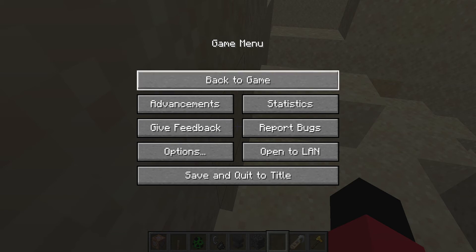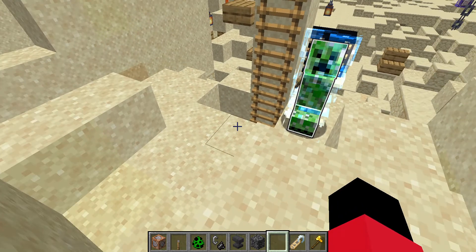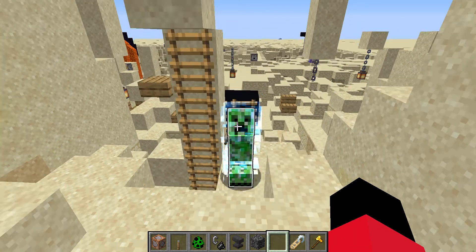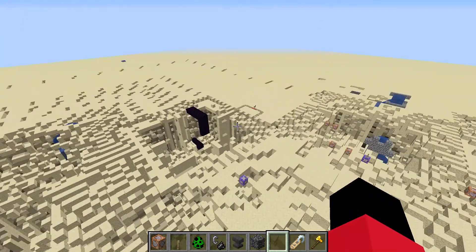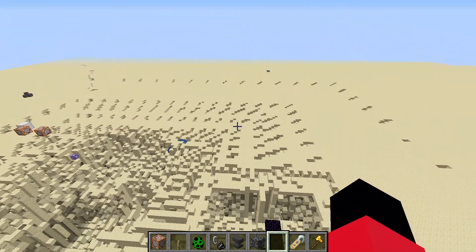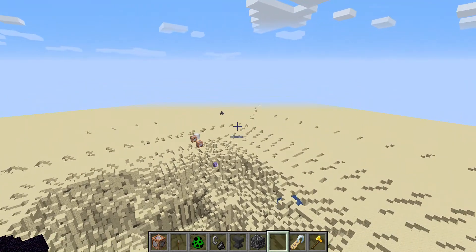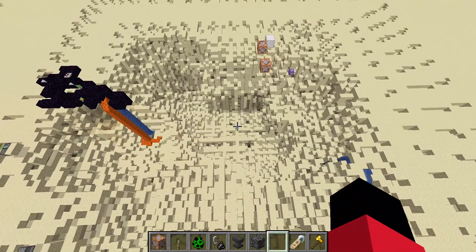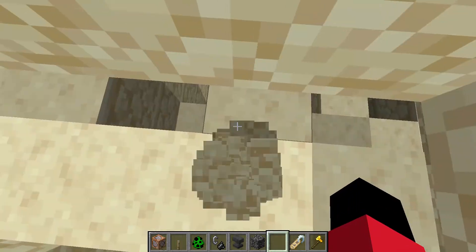Hey guys, this is Static, welcome back to another video. You might be wondering why there's a charged creeper in front of me - was my world destroyed? Long story short, I was messing around, and that bedrock cage is to contain something that survived. If you watched the last video, you'll know that there used to be a pit here, but I made the pit bigger.